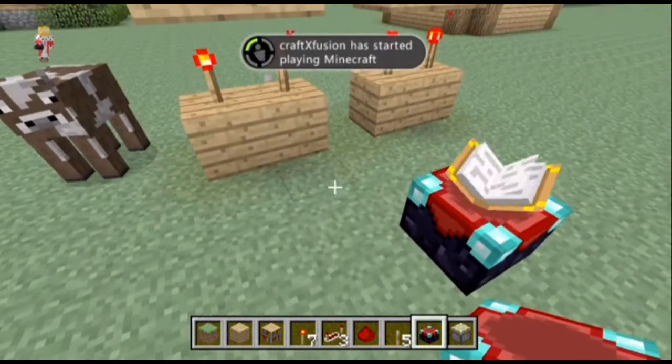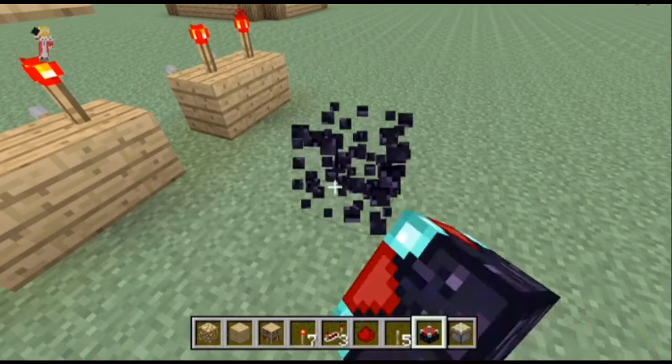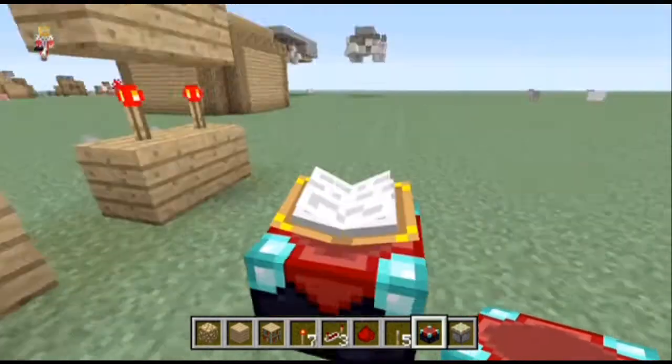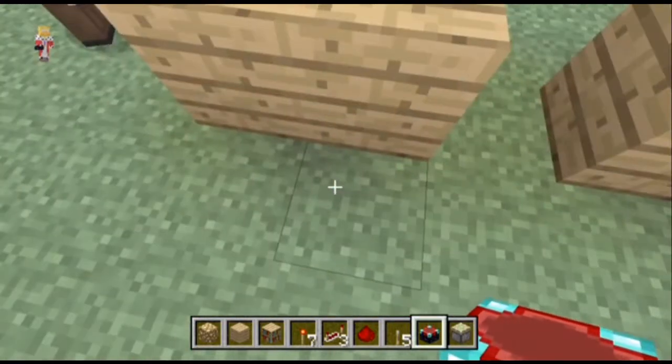Where your enchantment table is going to go, a little trick I do is put some glowstone underneath the enchantment table. The light still shines through the enchantment table, so you don't need any other visible light in here — it shines through from underneath.